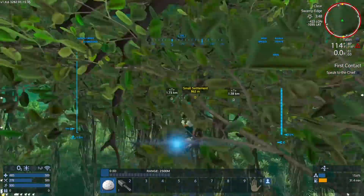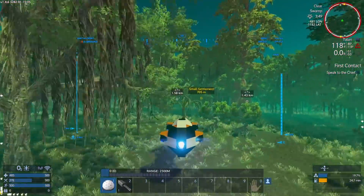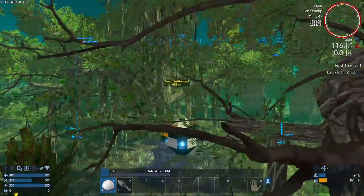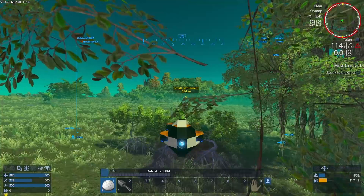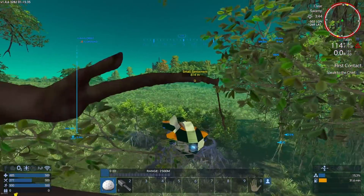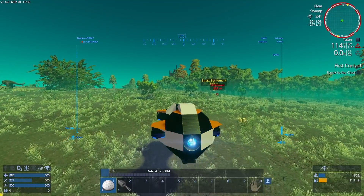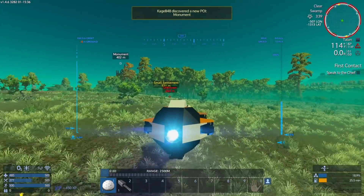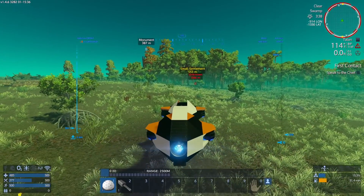I think this thing can hover over water but I've had hover vessels sink before so I don't want to chance it. We're going to check out the settlement and keep a lookout for plant protein. I'm probably not going to stop for every individual piece. You can use Alt to zoom the camera around, and Page Up and Page Down will bring you up and down.